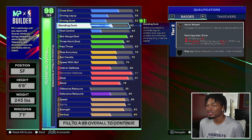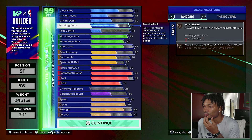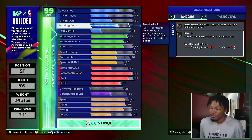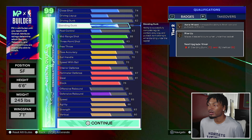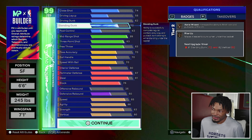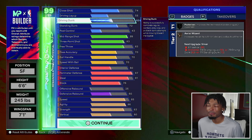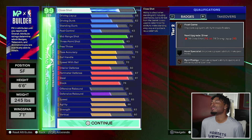For dunking, I'm going 72 on standing dunk, which maxes out our build. The 72 standing dunk gets us rise up on bronze - when you're cutting backdoor you can dunk it pretty fast, and this should give you all the standing dunk animations. You need the 60 vertical for rise up; you'd need a 62 vertical and 81 standing dunk for silver, which we can't get. Driving dunk gets you a bronze aerial wizard for tip dunks. For close shot and driving layup, those are just there in case you don't get a dunk.